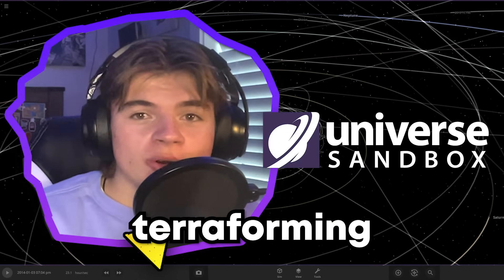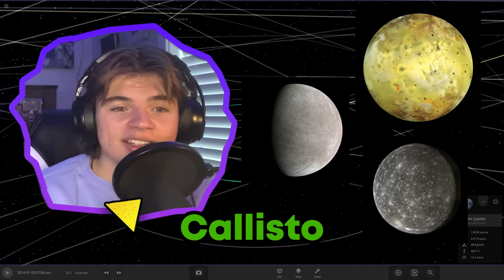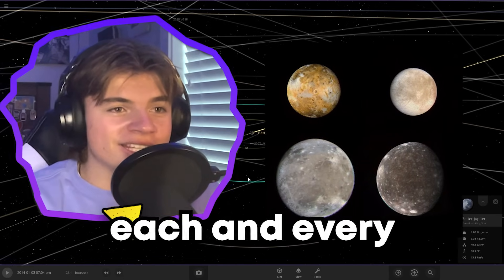In this Universe Sandbox video, we're going to be terraforming Jupiter's moons — Io, Europa, and Callisto — because we've already done Ganymede in another video. These are all of Jupiter's major moons, and we're going to make them habitable so you can live on each and every single one of them.